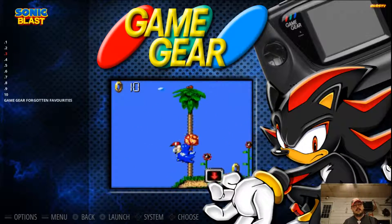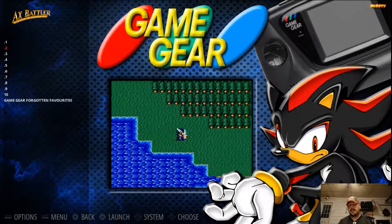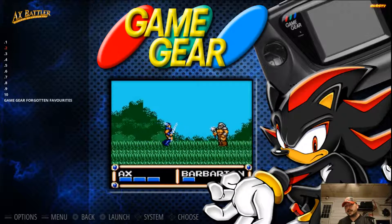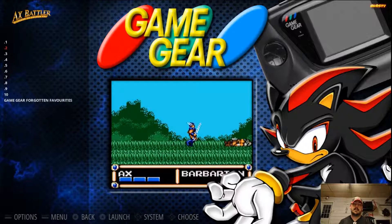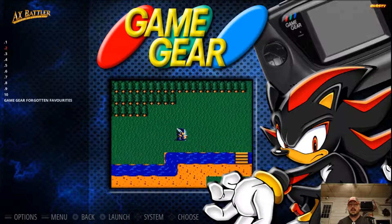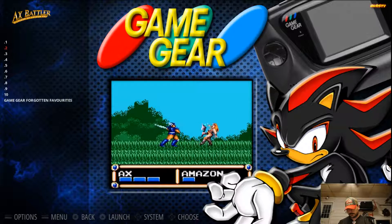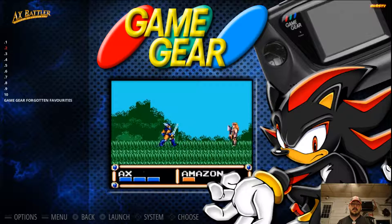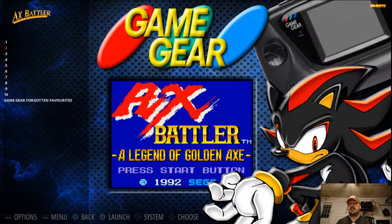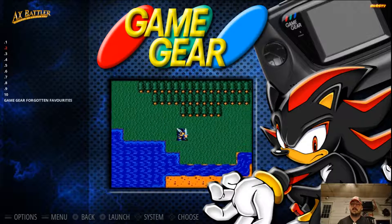2 and 1 were hard to pick. Number 2 is Axe Battler: A Legend of Golden Axe. This is like Final Fantasy, only it's not turn-based fighting — it's actually action fighting. You're in there fighting that Barbarian or whomever your enemy is. While you're walking around the map, you get into random fights like you would in Final Fantasy. This game was so close to being my number 1. Definitely something to check out — Axe Battler: A Legend of Golden Axe. Great RPG, great game. Gotta check that out.